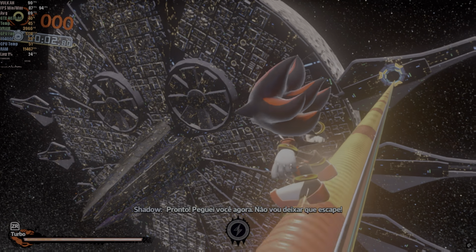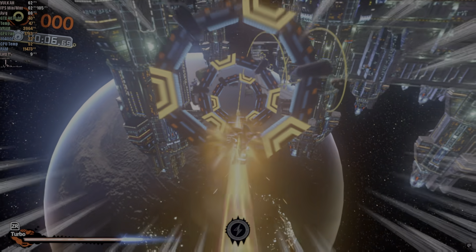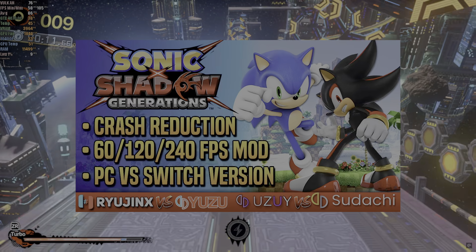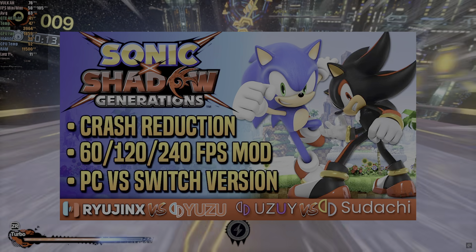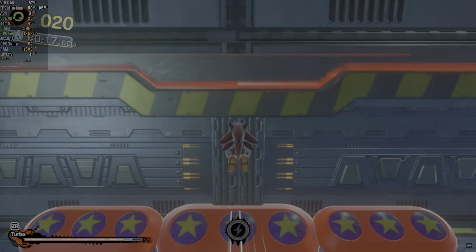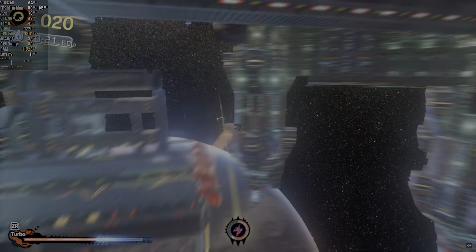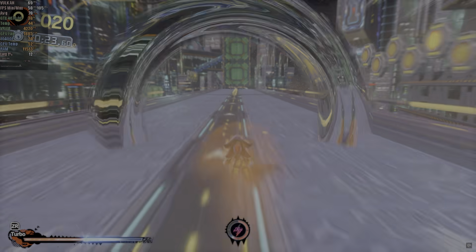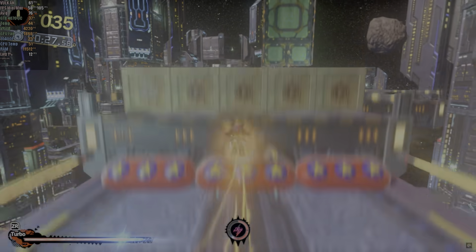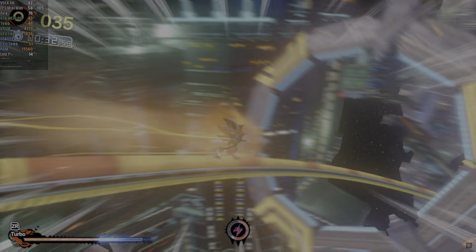Now, let's talk about Shadow Generations. This one is still receiving frequent updates, and I've been sending logs to help the developer adjust the game with each update. In my previous video, I mentioned that Yuzu performed better, but it was nearly impossible to play for more than 3 minutes without crashing. In Citroen, crashes still happen but much less frequently. I managed to complete the first level in one attempt, but on two other tries, Citroen crashed after a few minutes. So if you're keeping an eye on this game specifically, I still recommend waiting for a few more updates.